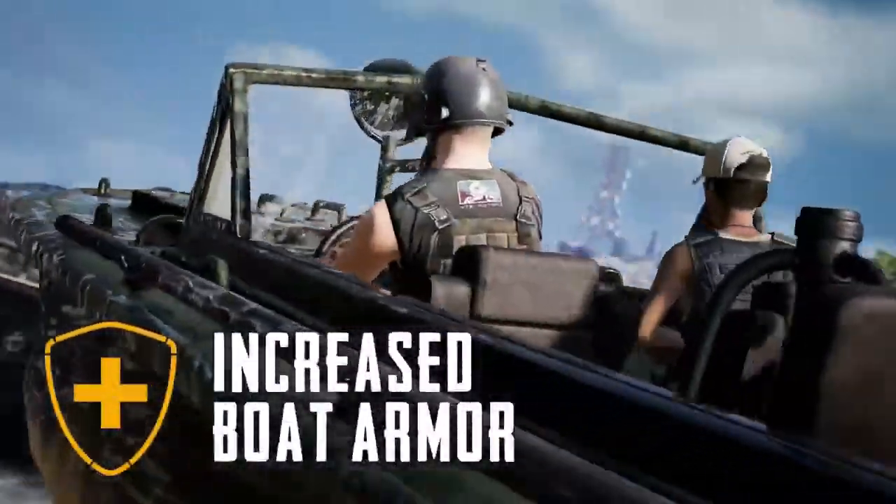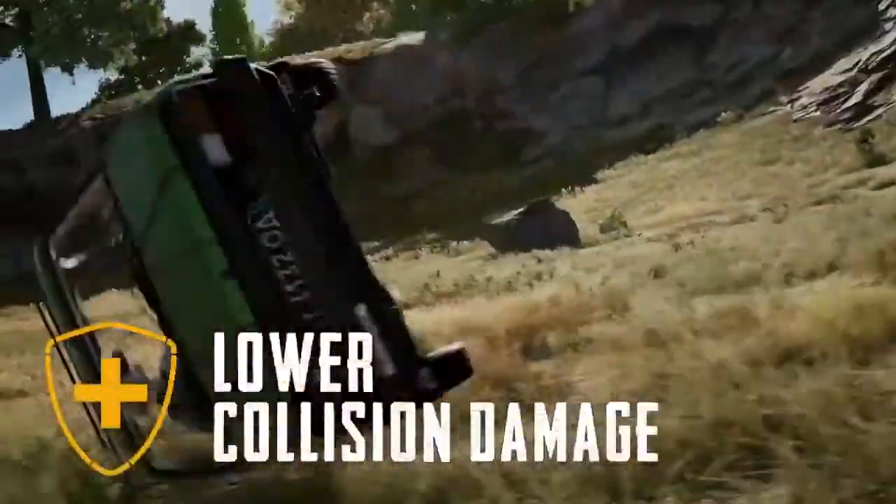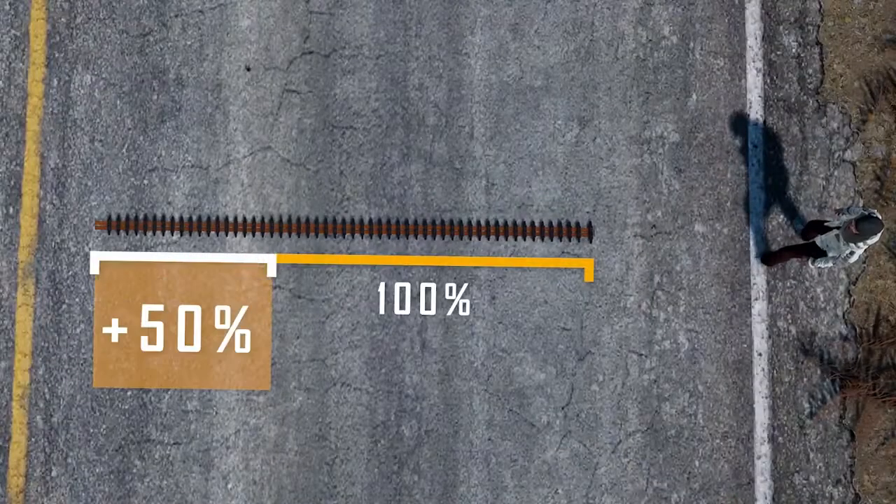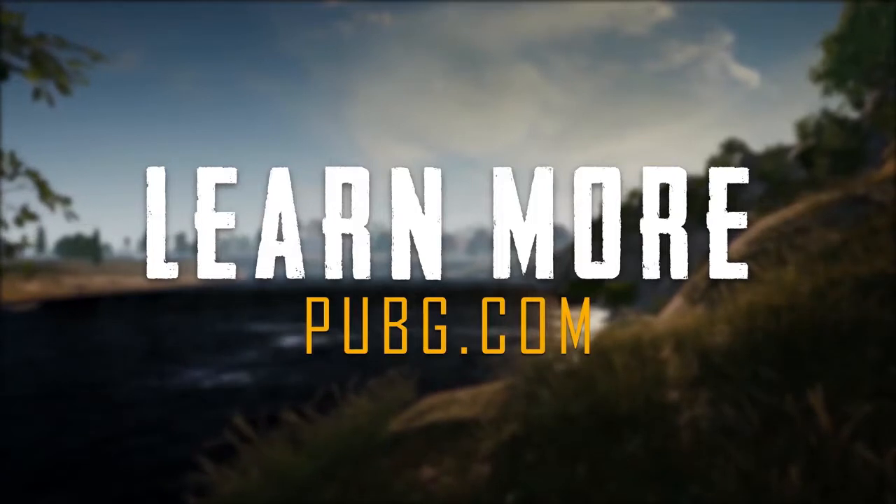These new damage zones affect most basic four-wheeled vehicles like the UAZ and Mirada. Other changes include increased armor for boats, no more increased collision damage when vehicles are rolling, and a 50% increase to spike trap length. You can check out the patch notes for full details.